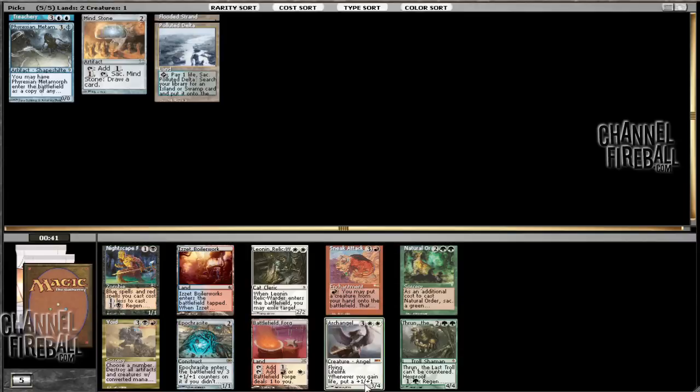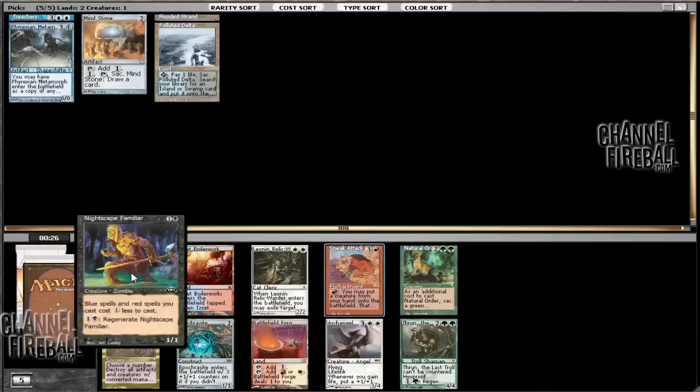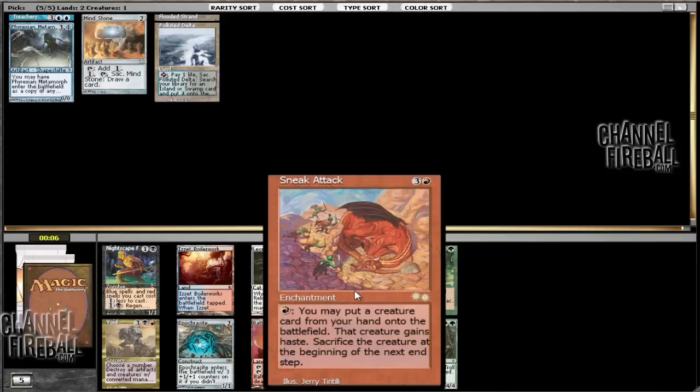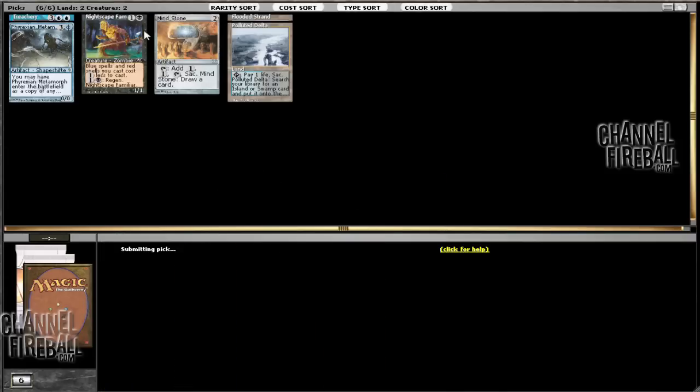This pack is kind of mediocre. There's Sneak Attack, so we could definitely go into some sort of Sneak Attack deck, seeing it this early. That would be something. The alternative is to take a Nightscape Familiar, Apocryphal, or Archangel of Thune — those are all pretty boring. Nightscape Familiar might actually be good, but Sneak Attack certainly is something. It's more adventurous and we can definitely do something with that — all sorts of fatties and whatnot — but I'm just going to be boring and take the Nightscape Familiar.